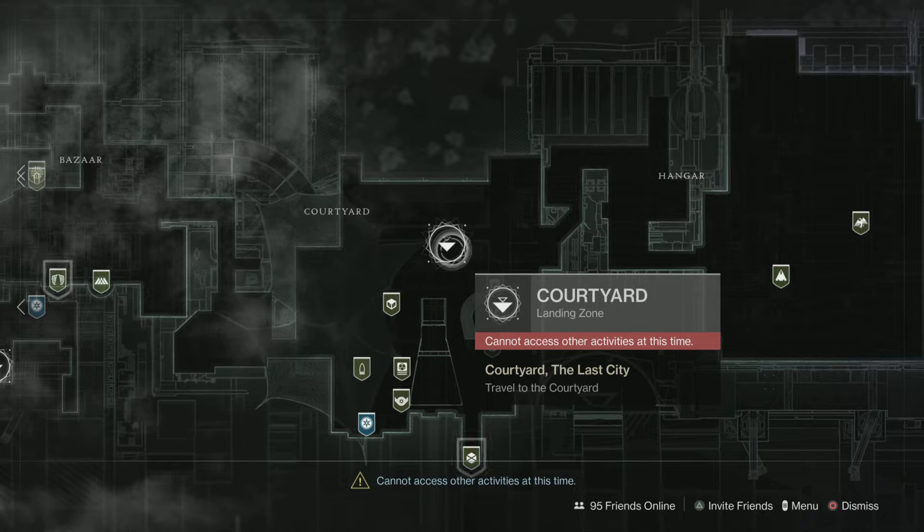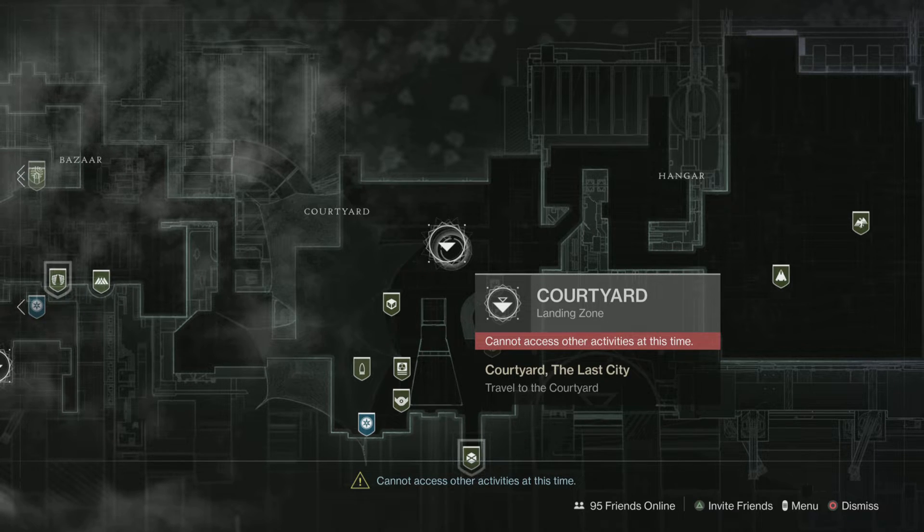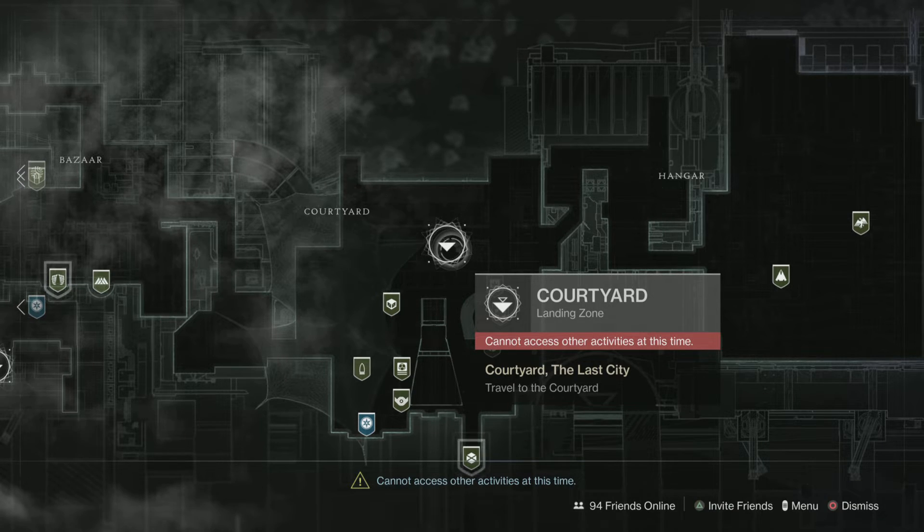Sometimes, if you're not able to get through the tower through the annex, what you could do is get to the courtyard by simply selecting the courtyard once you are there. As long as you are able to see that it's available, that's when you know you are able to get into the tower.